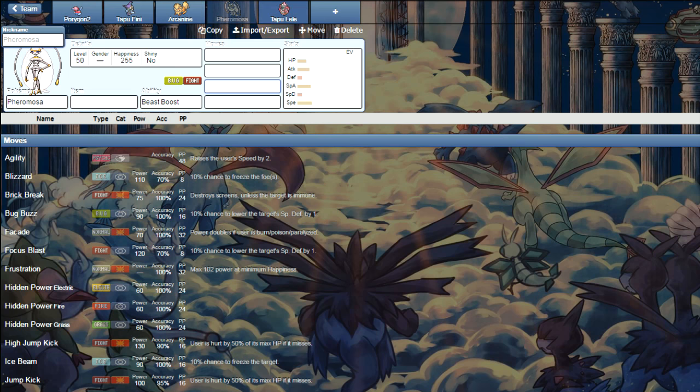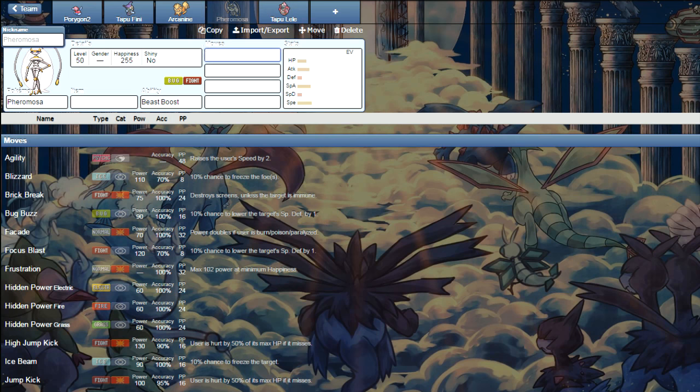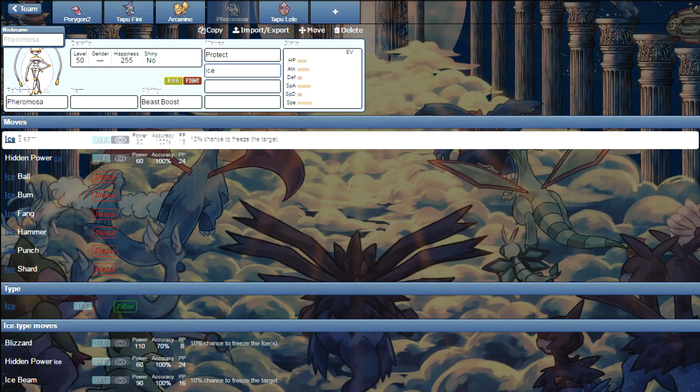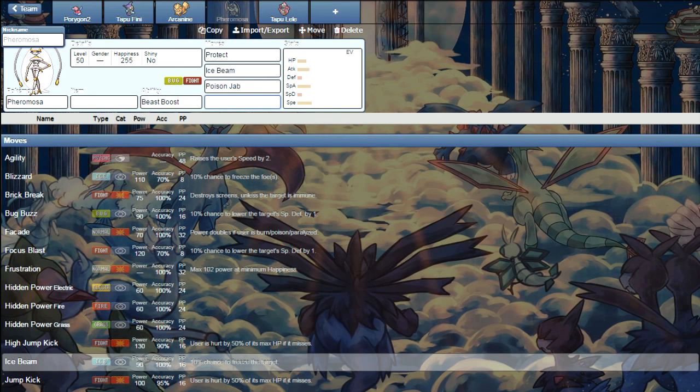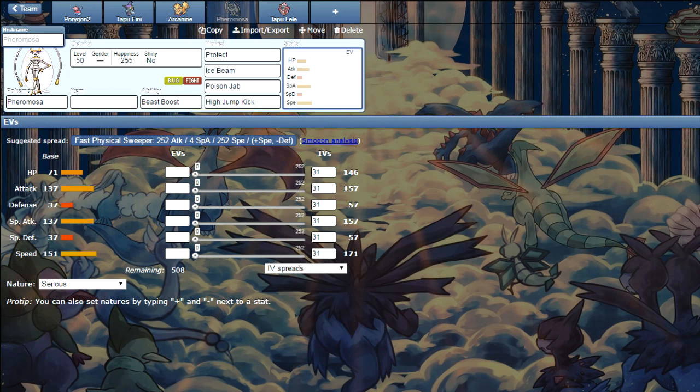Pheromosa is very fast but also really frail, so priority kind of bodies it. Then you got Tapu Lele, which is pretty decently fast, and its ability prevents Priority from going off. With these two mons, maybe a Scarf on Lele, Pheromosa has great coverage — for example Protect, Ice Beam for Garchomp, Poison Jab, and High Jump Kick. High Jump Kick is the best Fighting attack for Pheromosa, but if the opponent goes for Protect you lose about half your HP. Overall, Pheromosa is a pretty solid lead that does good damage, and with no Priority getting through, you're going first. Trick Room teams answer to that, but it's another thing you've got to look out for.